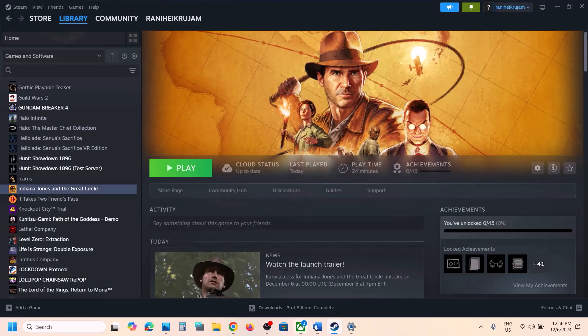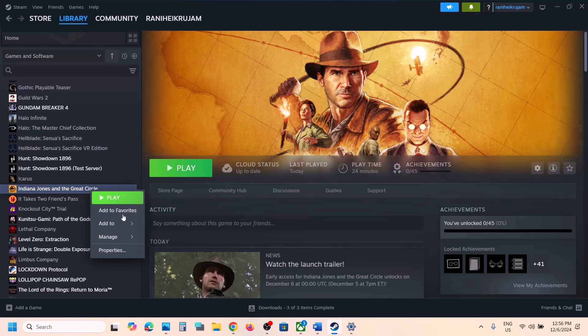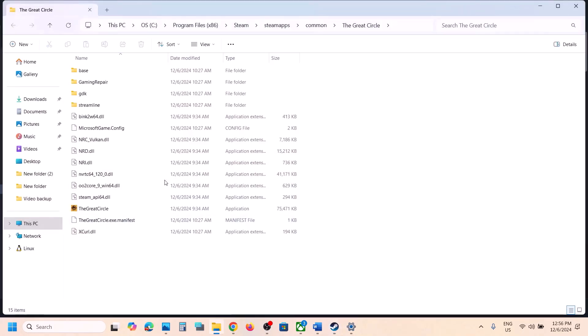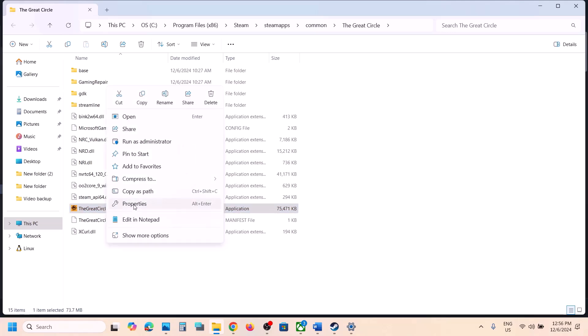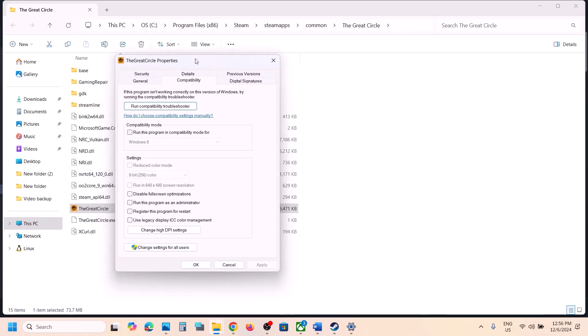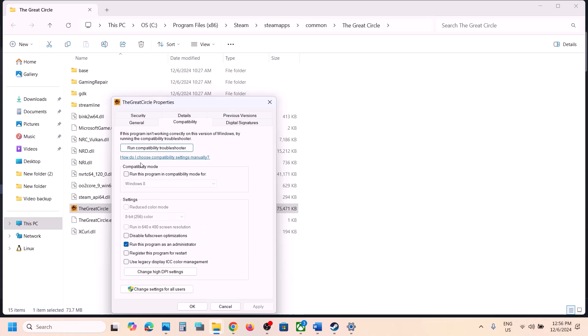The next step is to run the game as an administrator from the game installation folder. Go to Steam, right-click on the game, select Manage, then click on Browse Local Files to open the installation folder. Try launching the game from there. If that does not work, right-click again, go to Properties, go to the Compatibility tab, and put a check on 'Run this program as an administrator', hit Apply, click OK. If still not working, also select Windows 8 compatibility mode, hit Apply, click OK and check. If that does not work, try Windows 7. Still not working, put a check on 'Disable full screen optimization', hit Apply, click OK and check.